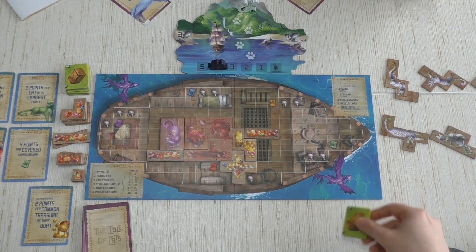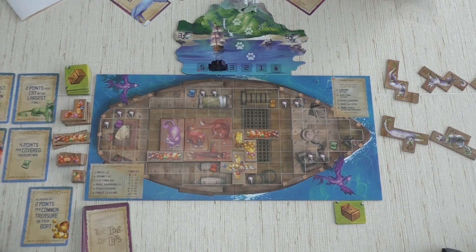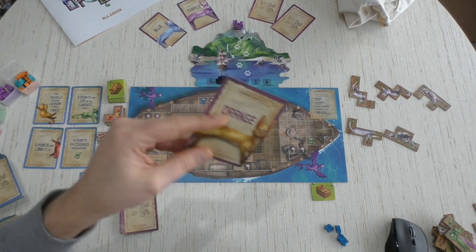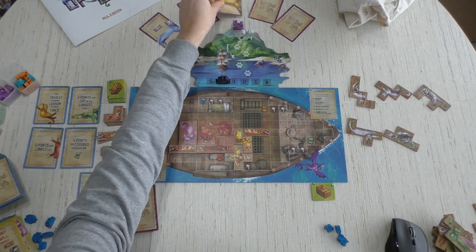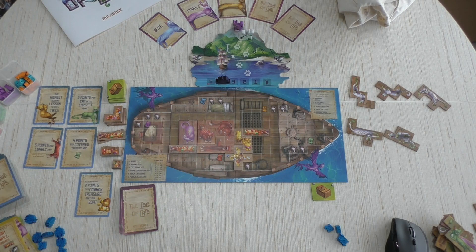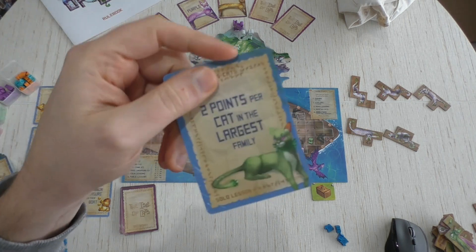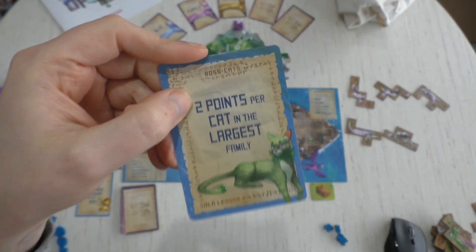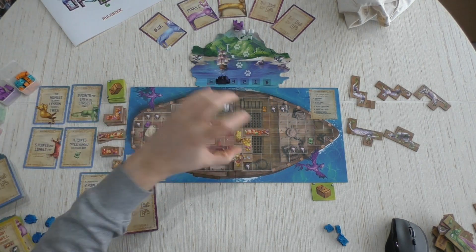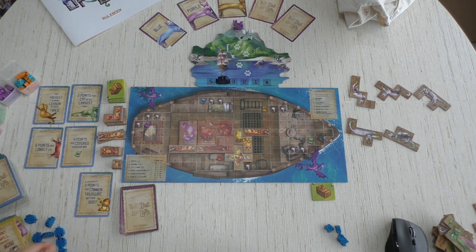Those remaining cats will be removed, and we flip to see the next color in Sister's scoring. Let's hope it's not red — okay, it's orange! So she scores three points for each orange cat. We're pretty safe with our red family. We might consider building a second red family since she scores two points per cat in my largest family.